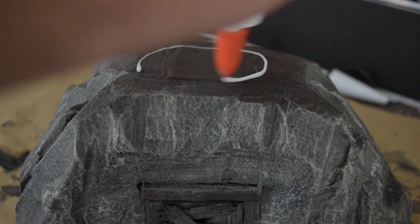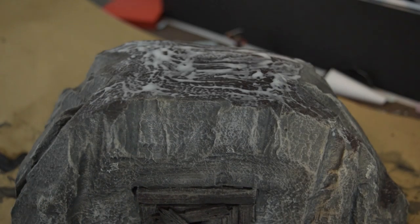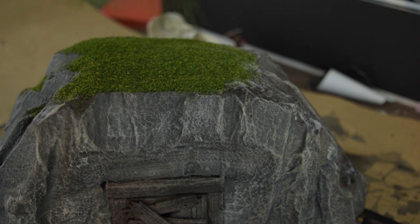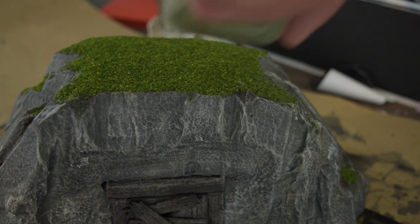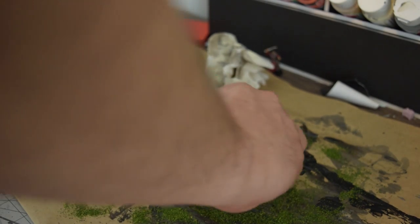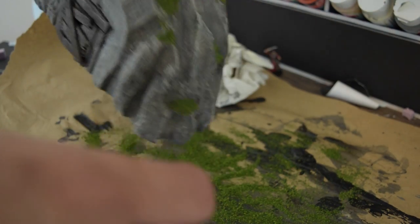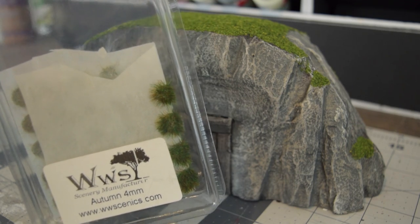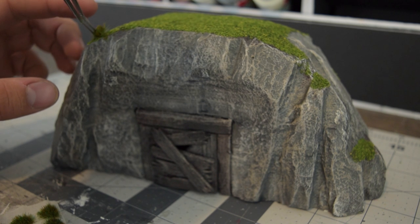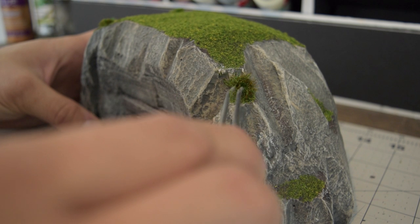For the top I used some PVA glue, spread it all over so I could apply the flocking, and also put it in all the little cracks and ridges where some grass might grow. I also used these little static grass tufts — these have gone a long way for me. I use them on a lot of projects and I still have quite a few left. They're great, self-adhesive, and they really make the flocking look much better.